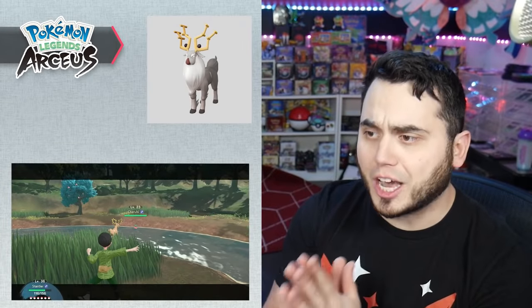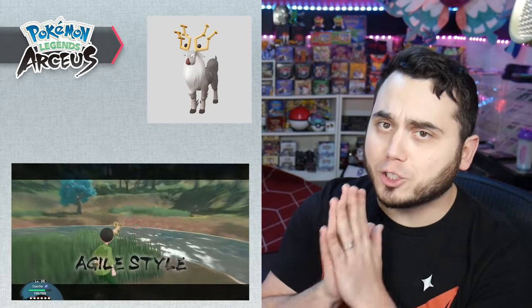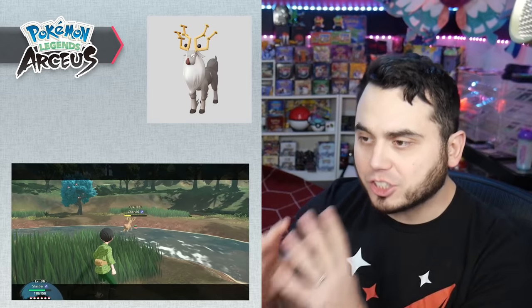The next one is Stantler, which you get access to very early in the game. It evolves by using its signature move Psy Shield Bash 20 times in Agile Style, and then it'll evolve into Wyrdeer. Much like some of the other Pokemon with signature moves, it's a creative way to evolve them and force you to try the different mechanics. Just go beat up a bunch of Wurmples and you'll be good to go.